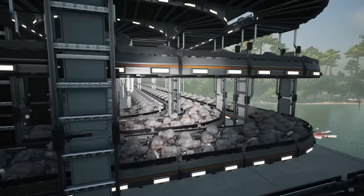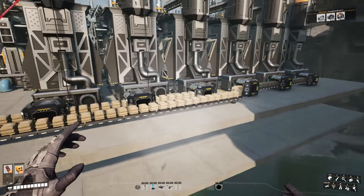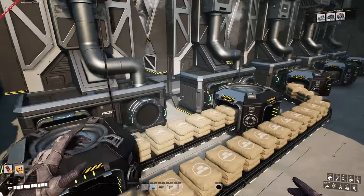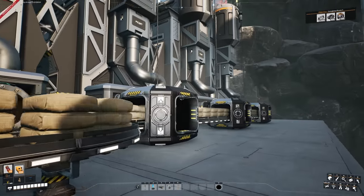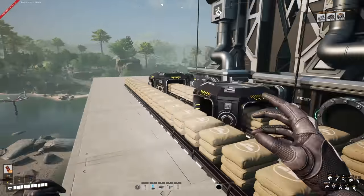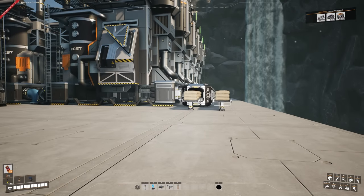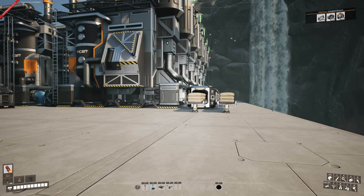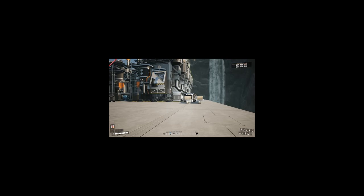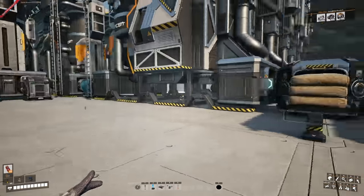All six iron lines are now full and up to capacity. I've also added the outputs and inputs to the concrete section, making 180 concrete per minute on each line — actually, I changed it to 240 per line, so we've got two 240 lines. Someone in the comments probably already noticed that — well, I'm answering you back, we are at 240 lines now.